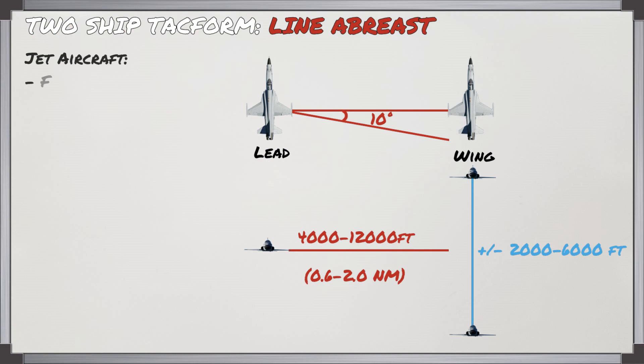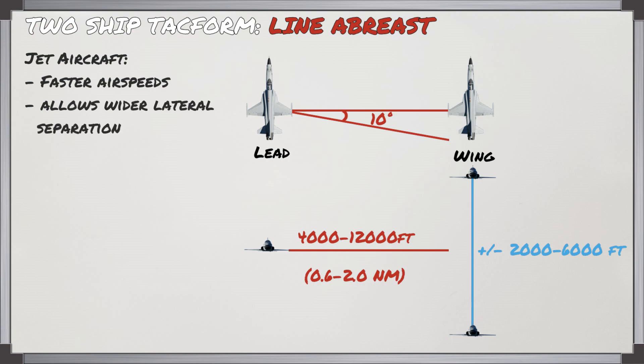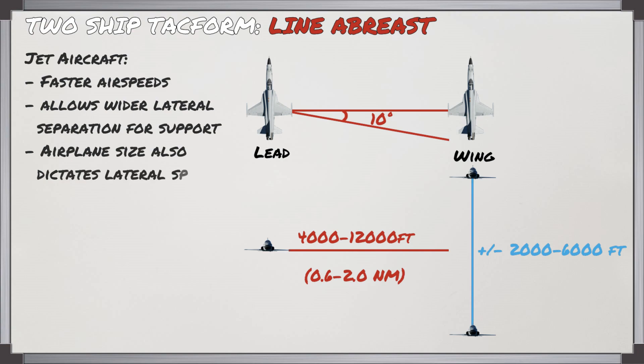When you start flying jets you're going to be operating at faster airspeeds. This is going to allow for a much wider lateral separation of between 4,000 and 12,000 feet — out to about 2 nautical miles — as well as a higher vertical separation of between 2,000 and 6,000 feet. Airplane size also becomes a factor because you don't want to be so far away that you won't actually be able to see your wingman.